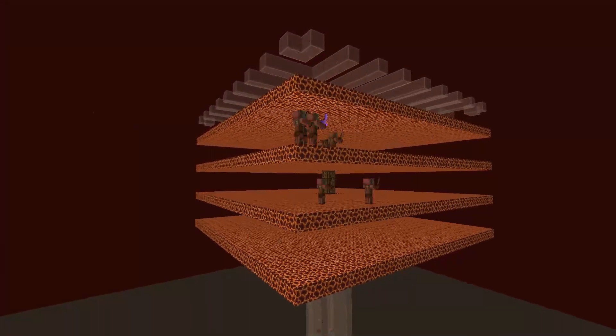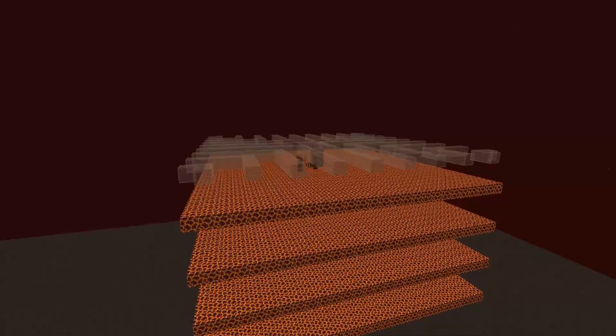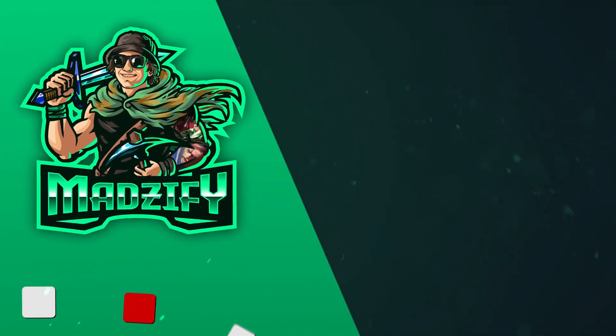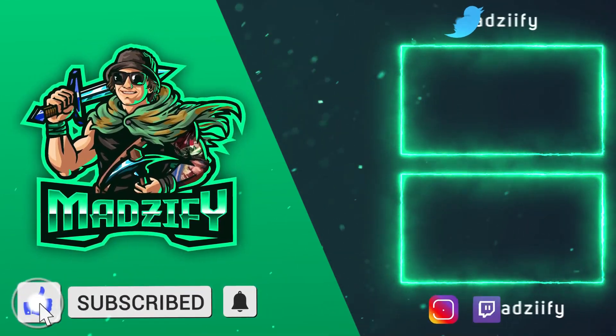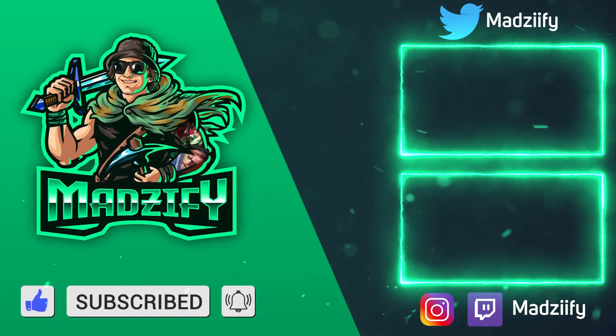This farm is really easy and very efficient for the amount of resources you need to build it. I really hope you choose to use this design, as it won't let you down. Your gold farm is now complete and ready to go — enjoy the 650 gold per hour. I'll catch you in the next one. Bye!